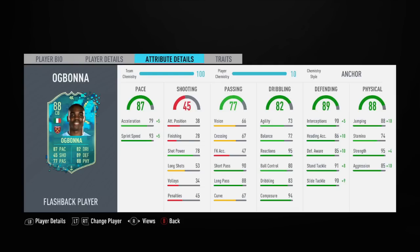And 99 strength, 98 jumping — not that you need it because he's 6'3 — and 95 aggression as well.